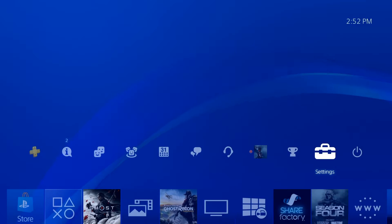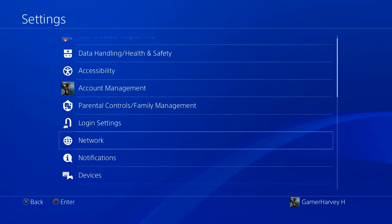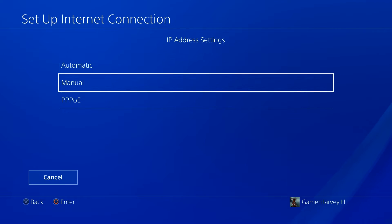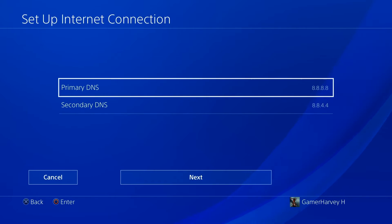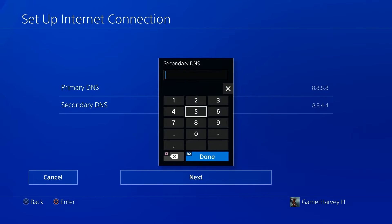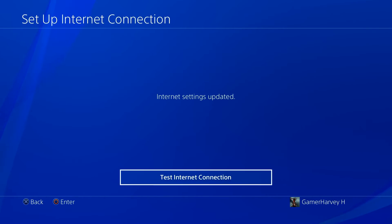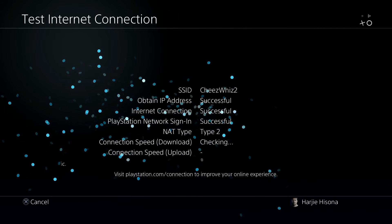To configure DNS on your PS4: Go to Settings, then Network. Select Setup Internet Connection. Choose Custom for your connection. Select Automatic for IP address settings. Change DNS settings from Automatic to Manual and enter your preferred DNS server addresses. Save your settings, then test your network connection on the PS4. Run a multiplayer game to check for improvement, and try browsing the web to confirm the new DNS is active.